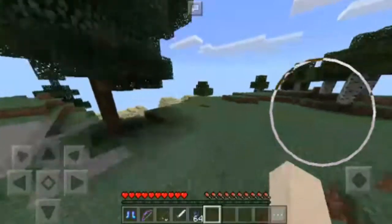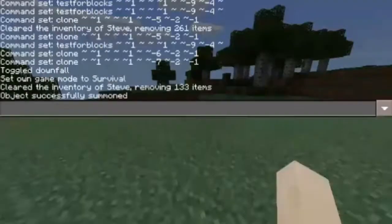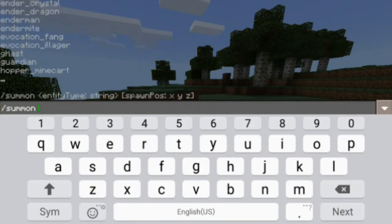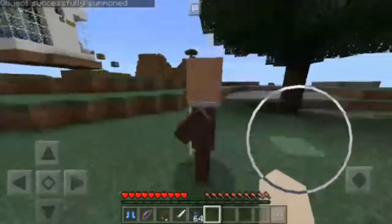This is called the Legendary Bow. The characteristic of this is it has auto aim — it can hit anything without aiming — and it has zoom so you can hit targets far away. Let's just summon a builder right here just like that.